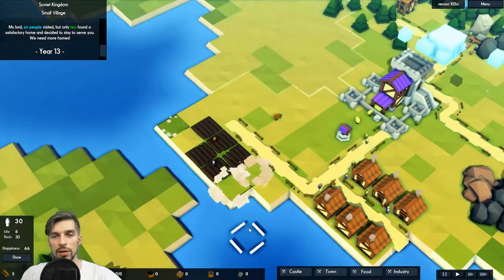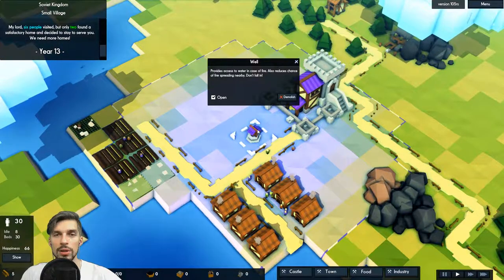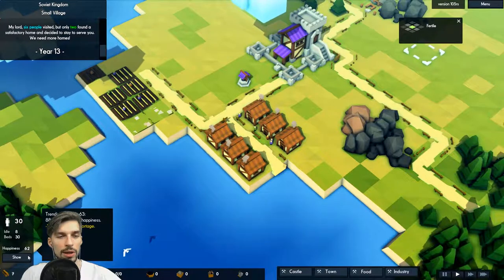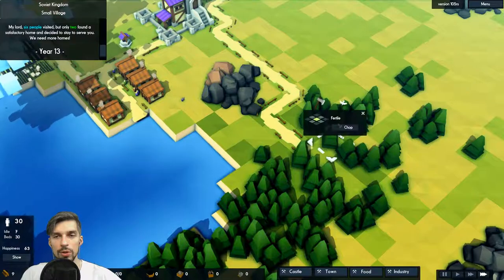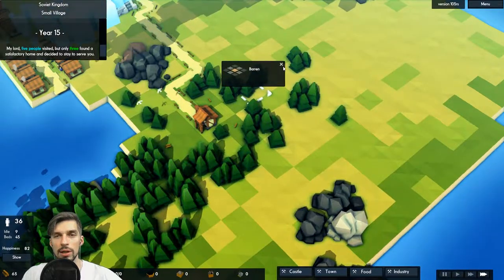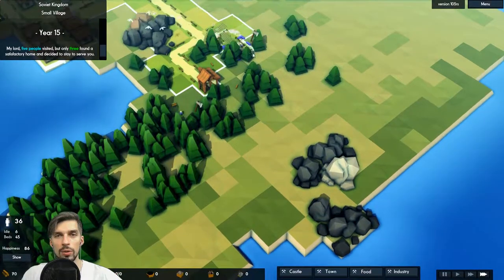Let's build additional farms here and here — I think that would be good enough. A well provides access to water and reduces the chance of fire nearby. We don't have detailed demographics, only where people live and how happy they are. Let's wait for extra wood or we can chop some. We have additional stone — let's build a road. I misclicked on the bridge, don't need that. Let's clear the forest here. There we go — a road.